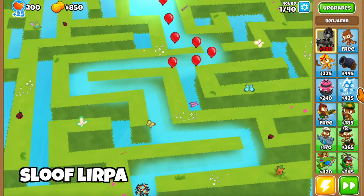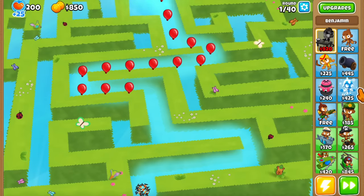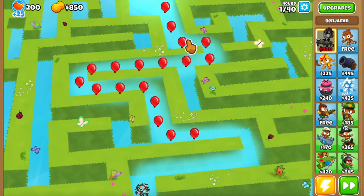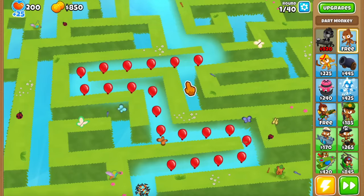The second map is the first ever official 3D map in Bloons TD 6, called Sleuth Lerpa, and it again in usual Ninja Kiwi fashion looks absolutely amazing. It's only a single track — bloons come out from the top and walk out the bottom — so it shouldn't be too difficult. You can place monkeys on the hedges, and it's just an amazing looking map.